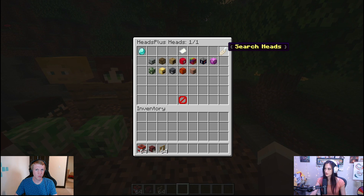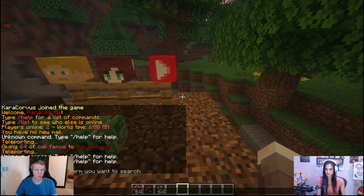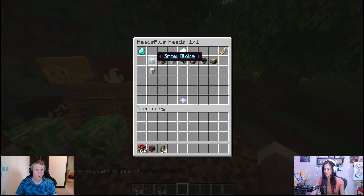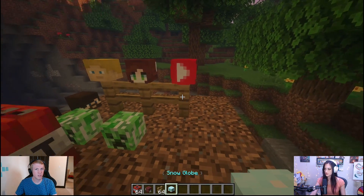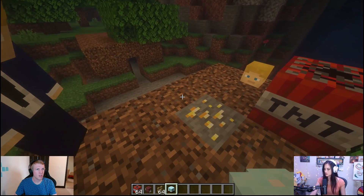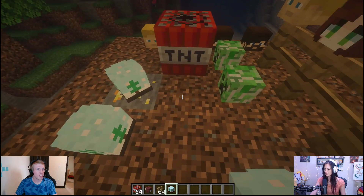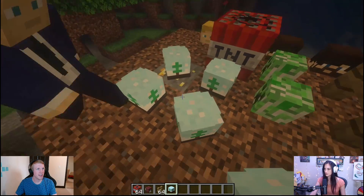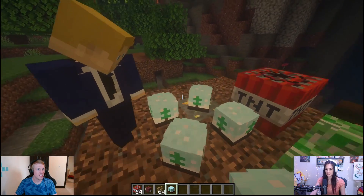So if you go up here and look for heads, there's a whole bunch of things you can look up. Let's look up snow — you can see we have snow globe, villager, snow fox, a lot of cool stuff. Let's check out the snow globe. So if you want to have a cute little snow globe or some sort of decoration, you just place it right down. Oh cute, I feel so festive now.